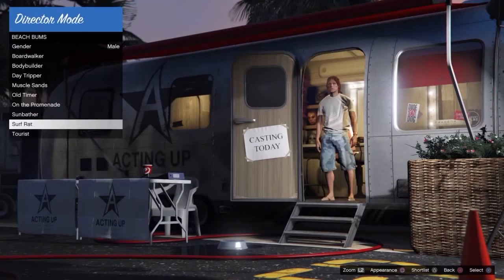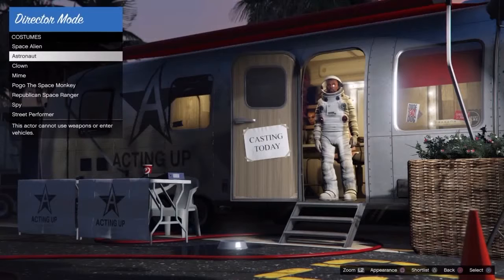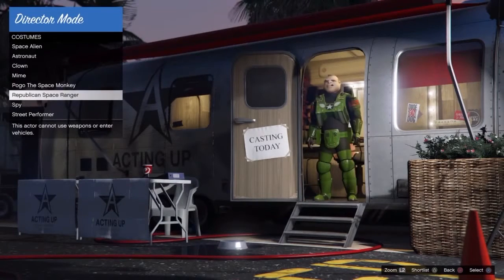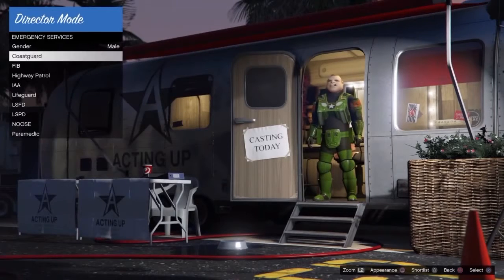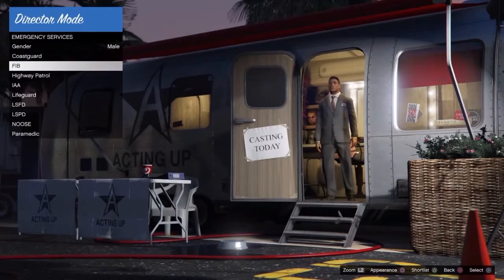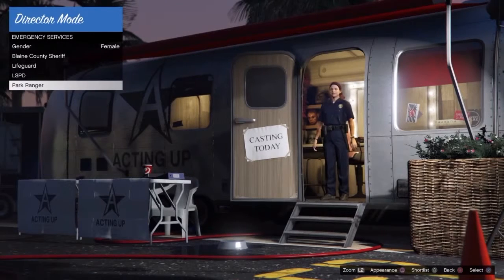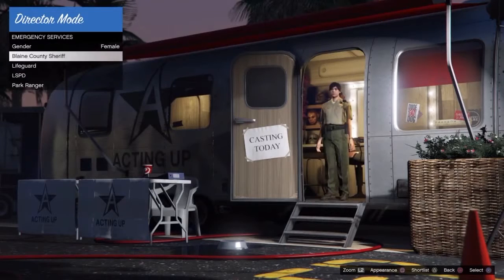Rockstar Editor is available for PS4, Xbox One, and PC. It's where you can create short films, cinematic movies, and clips to make your ideas come to life with GTA Online — and it's built right into the game. I had fun playing around with it making short films and clips; it is an awesome add-on. But there are things that can make Director's Mode better.